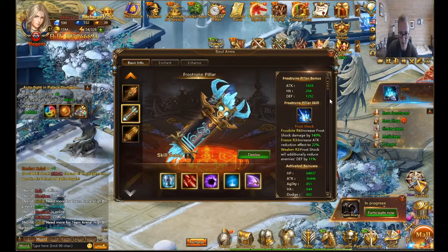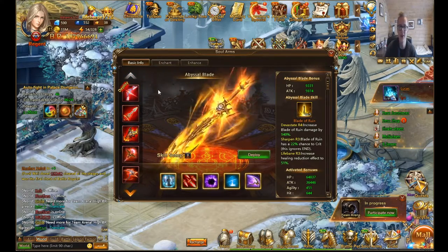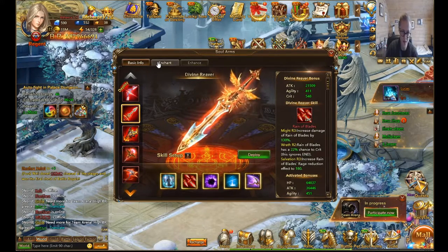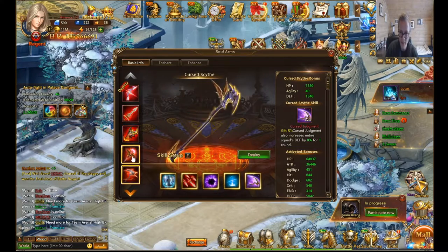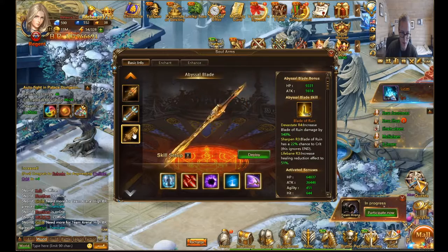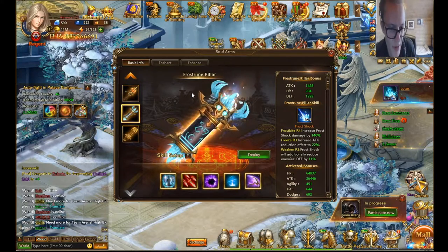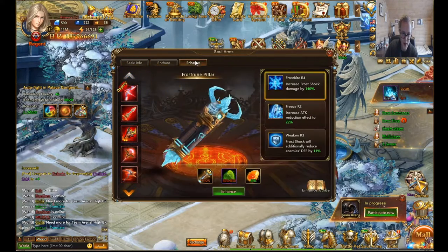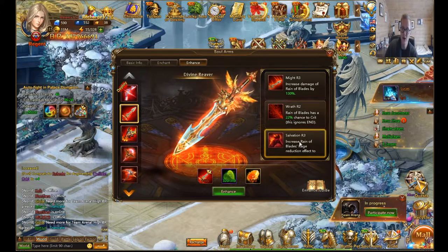Focus on all the soul arms that give a lot of attack before anything else. Then you can focus on HP soul arms. I would prioritize Divine Reaver first, then Staff of Desire, then Abyssal Blade, and a little on the others but not much — maybe R5, R4, or even R3 if you're keeping the same setup. For enhance, I focused a lot on Salvation to decrease enemy rage reduction.